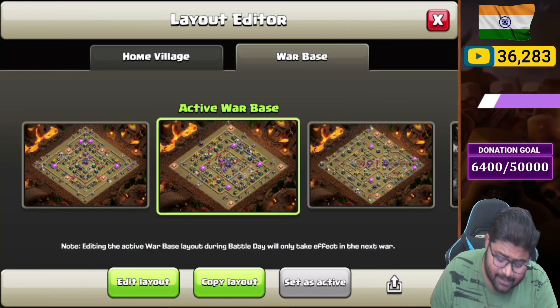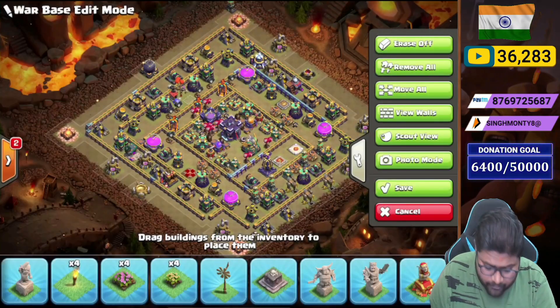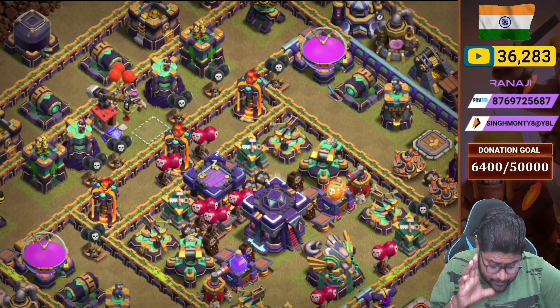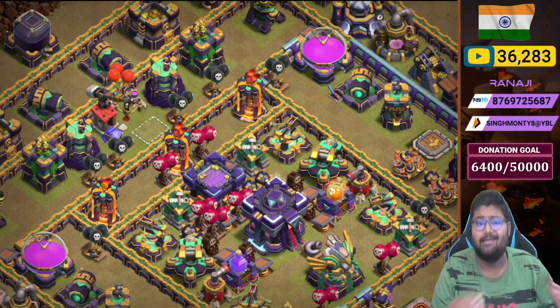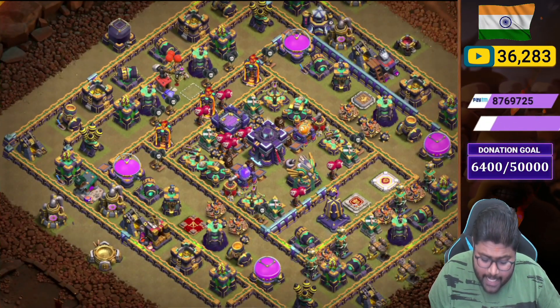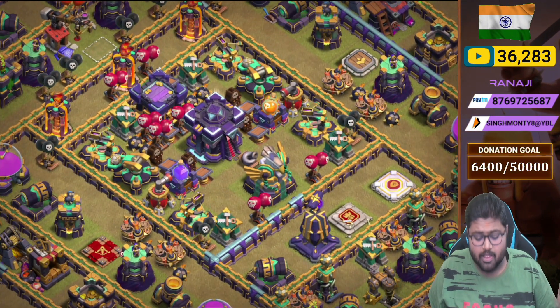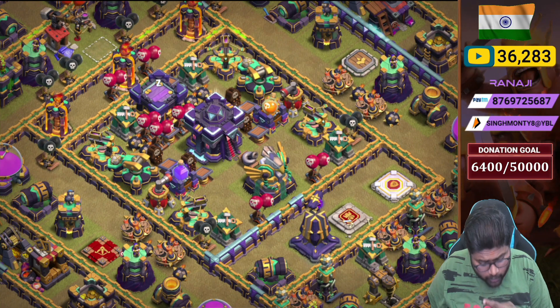Let's move into base number two. It's again a ring base but a different type of ring base. You can see the inferno placement in a line — three infernos, two multi and one single — it's deadly. In the center of the base you can see the tornado baiting with lots of bombs, and the giant bomb placement is pretty cool.